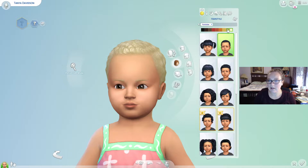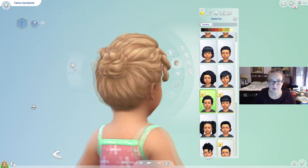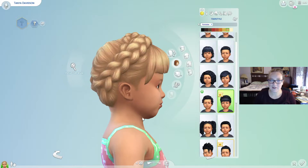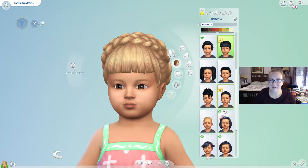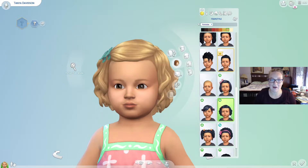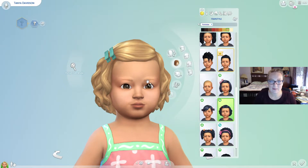Should we make her a little blonde toddler? Yeah, we'll use that blonde hair and give her some little curls. I always think these hairstyles are so funny, especially this one — toddlers don't have hair that you can braid like that. Nobody has hair that long. I guess there's probably a few toddlers who probably do. But anyway, this is cute. There's a cute little toddler look. So let's make her cute.